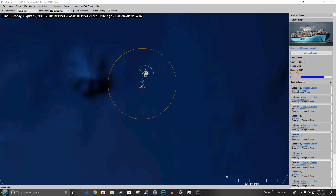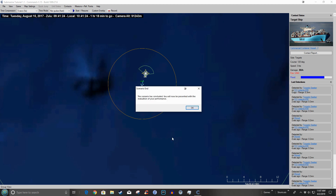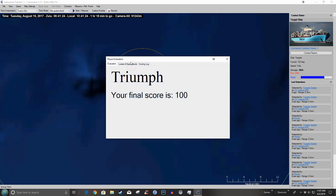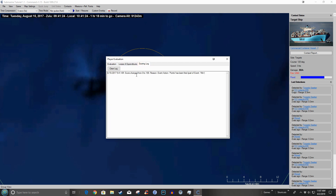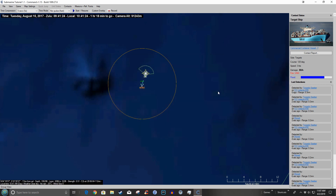The scenario has concluded. We are now presented with the evaluation of our performance — losses and expenditures: 10 F21s. Score change from 0 to 100, reason: event win. Well, I took longer than I anticipated, but we'll just keep plugging along. We'll come back next time and try the next submarine tutorial. I appreciate you watching, and I'll see you again soon.